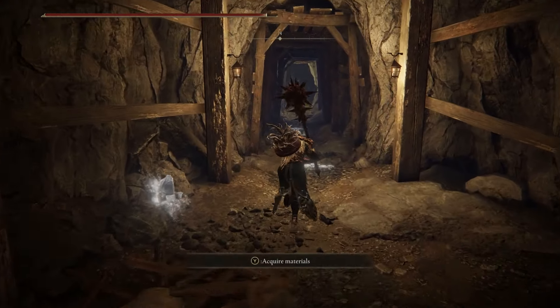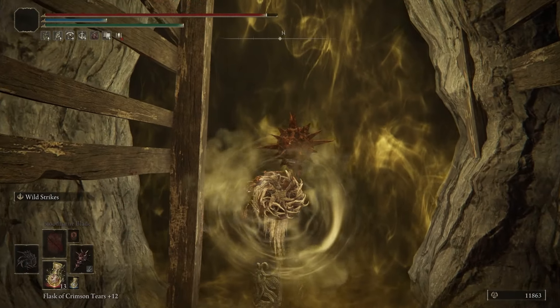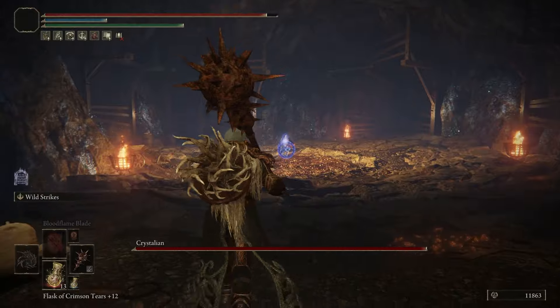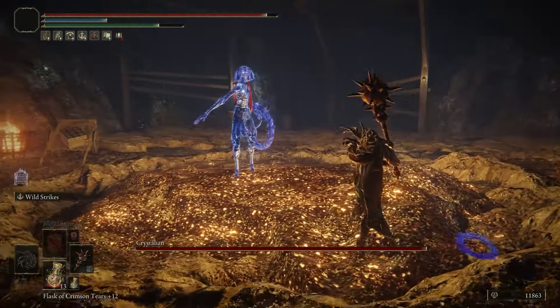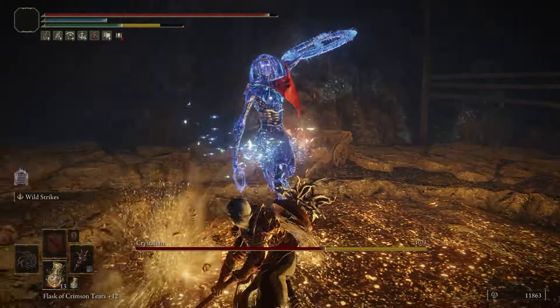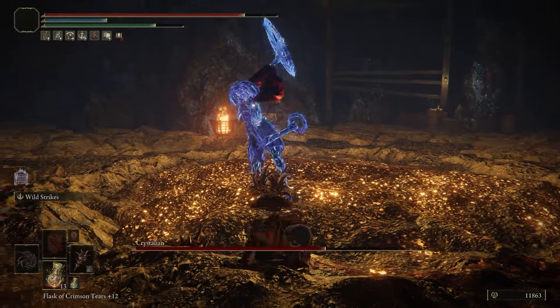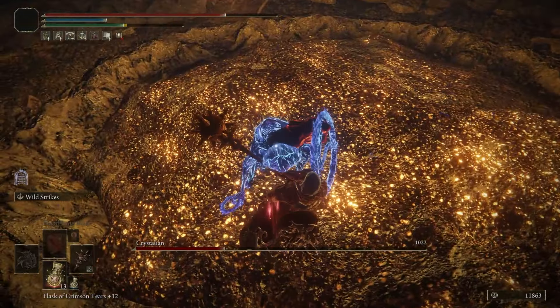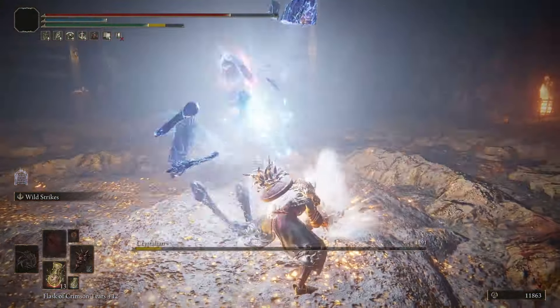Once we get to the last boss, we are going to use any kind of blunt damage weapon that we have. The boss here is going to be extremely susceptible to blunt damage and they will eventually shatter. There we have shattered the boss, and now anytime we hit them they will take stagger damage.